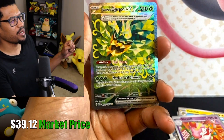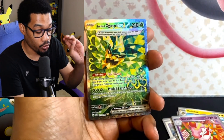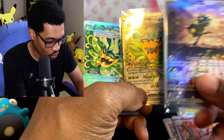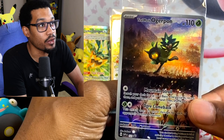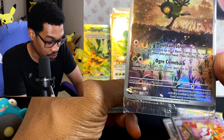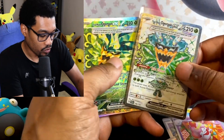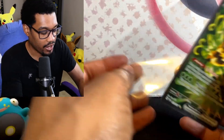There we go — Teal Mask Ogrepon! We needed three of these; we got one from the ETB and I pulled another one. Let me make sure it's the right one — oh, this is a different one. Okay, so this one is different. This attack does 20 more damage for each of your opponent's best Pokémon — it could still work, but these are the ones I actually needed. So we got two.